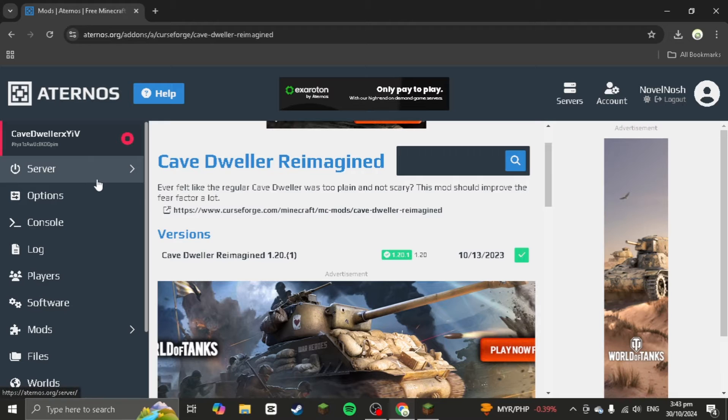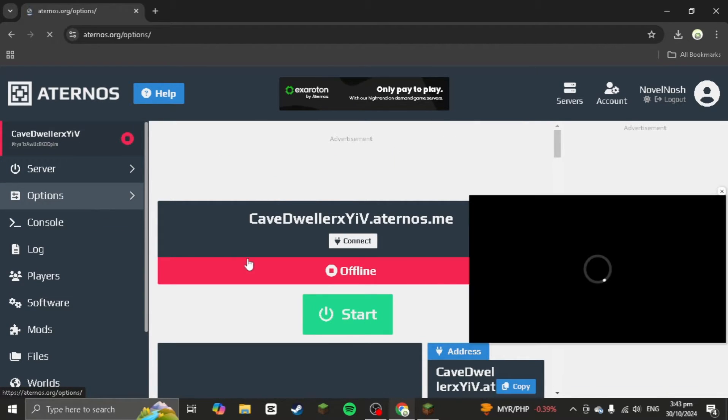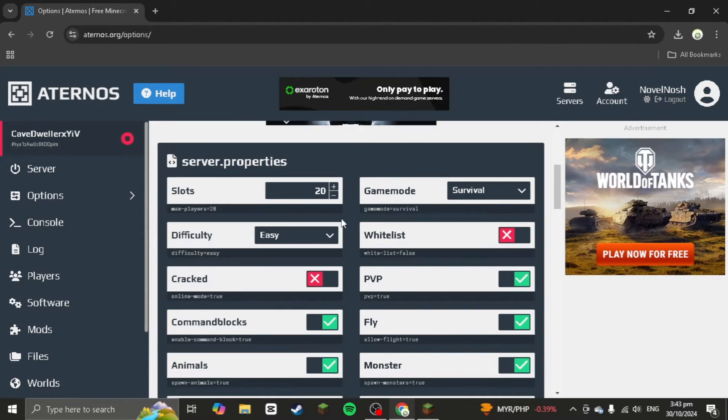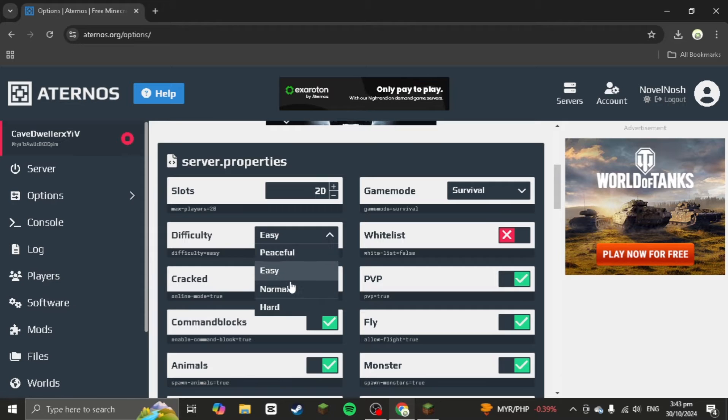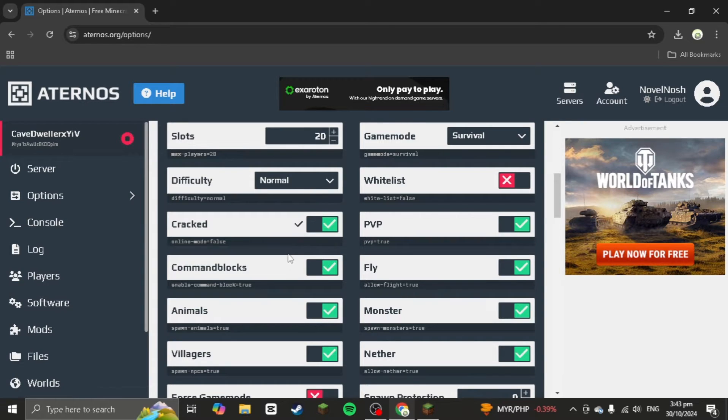Once you finish that, go to Options. Select whatever you want — I'll go with normal survival. Make sure to turn on 'cracked' so your friends and you can play on the server.